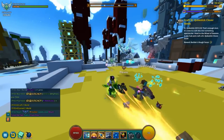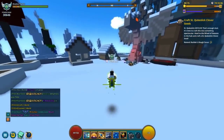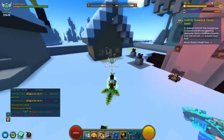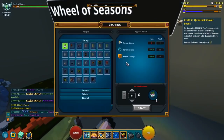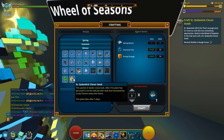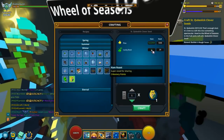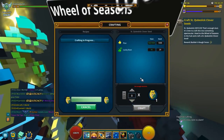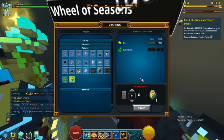Step number two is to go to the hub and head to the back where we have the Wheel of Seasons. It's next to the dragon crucible in the little house, and you have the table called Wheel of Seasons. Head under Winter and craft the Cubesley Clover Seed. It's going to cost you a thousand flux and some of those lucky dust. Craft that one and you're done with step number two.